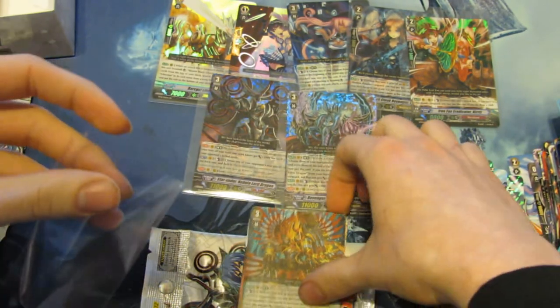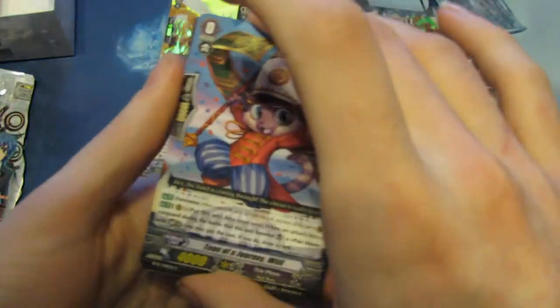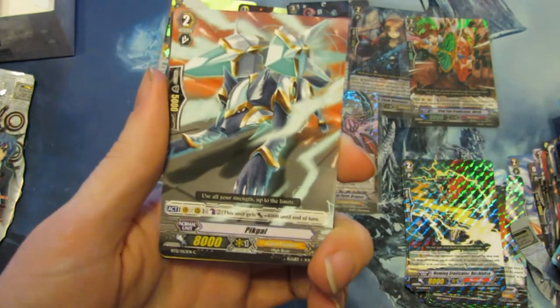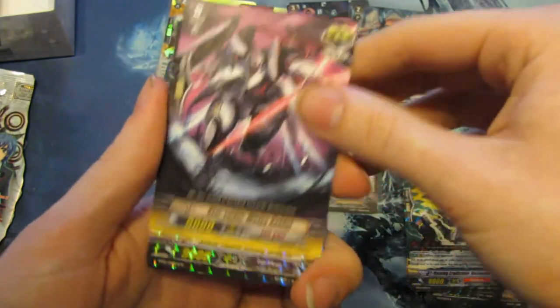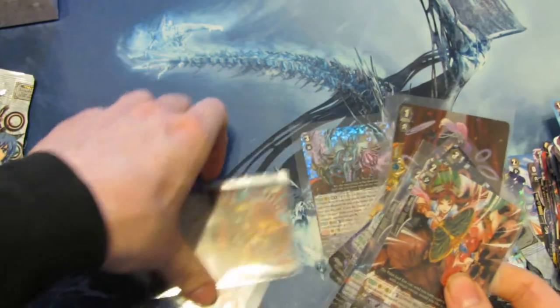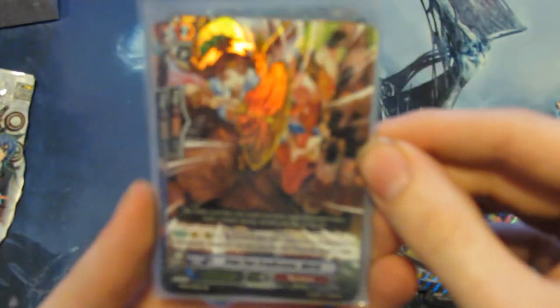So that's our final Triple Rare — get it in a sleeve. Let's see what our final pack is. Tron of Journey, Ray Willy, Silverthorn Beast Tamer Ana, Pickall Revenger, Star Vader Face Swartz. And Single Rare: Silverthorn Rising Dragon. Now for a recap of what we got — get it all up here, my camera is having a focus fit again.